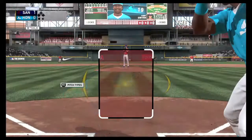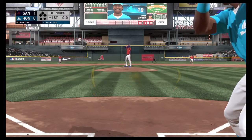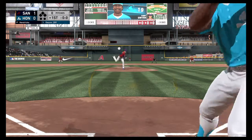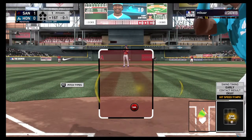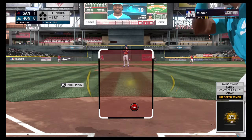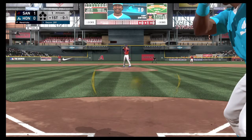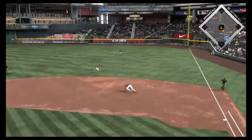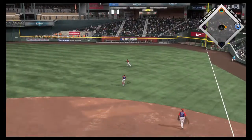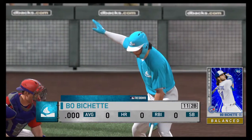At the plate, Tony Gwynn — laid things off here in the bottom half of the first. Here's the first pitch to him — seared down the first baseline, but a foul ball, 0-1. This is on the ground over to first. He lays out but can't make the play, and it's through into right.